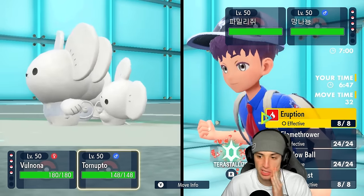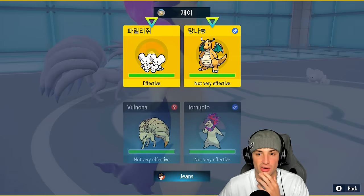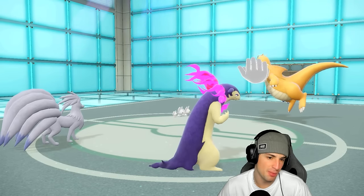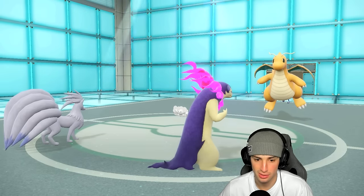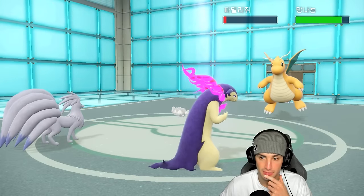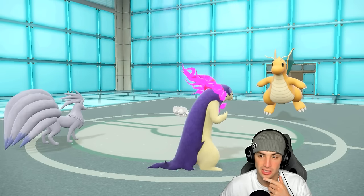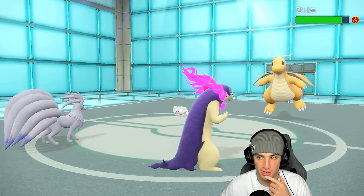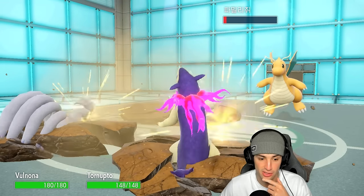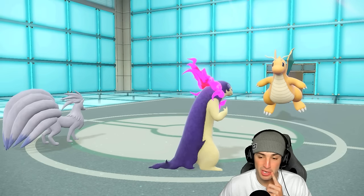Actually, I'm not going to Tera because I don't want to give that Dragonite a way to E-Speed me — I want to keep my Ghost typing. Helping Hand is coming out, and Will-O-Wisp lands first, which is huge. Looks like they're just going to attack my Typhlosion with Stomping Tantrum or EQ — and yeah, there's the EQ. Choice Band EQ deals solid damage, but I burned that Pokemon, so I'm okay with it.